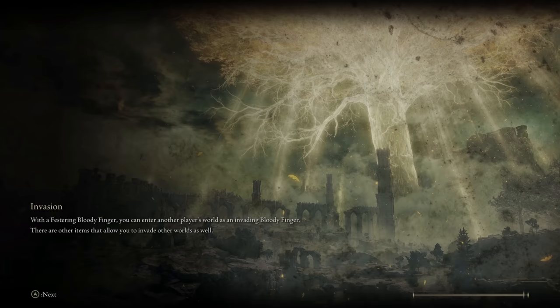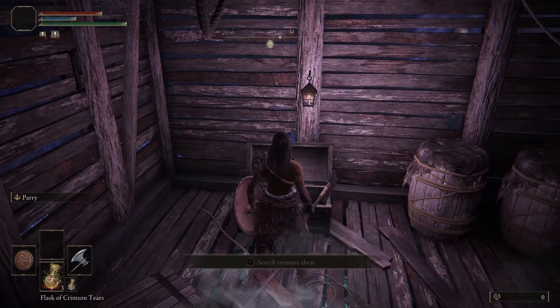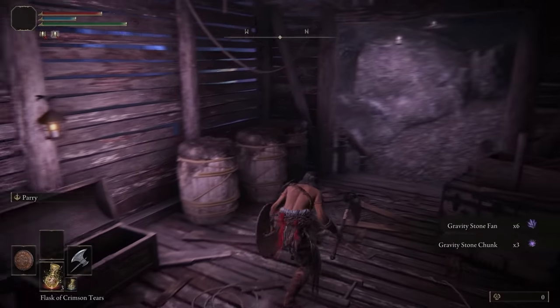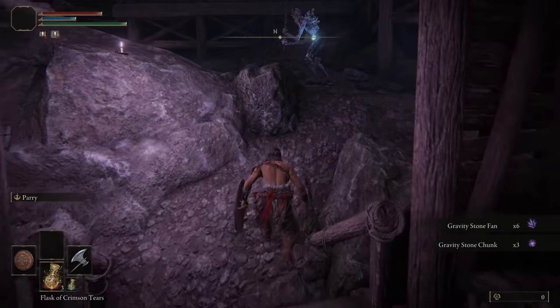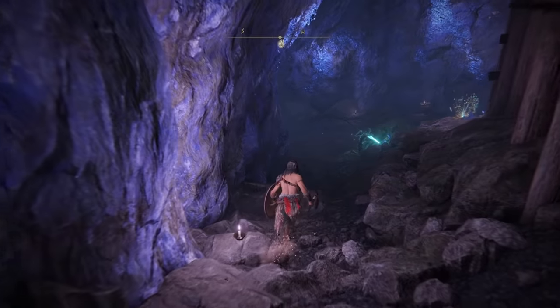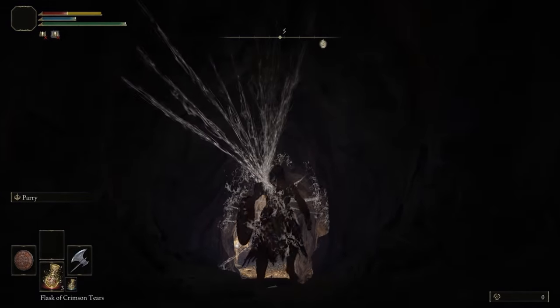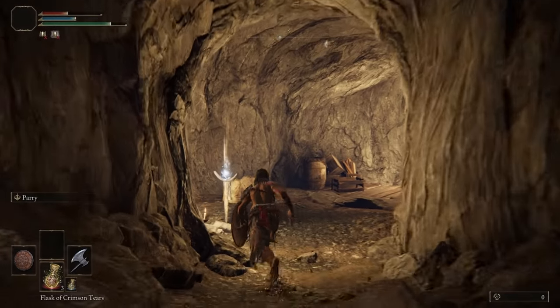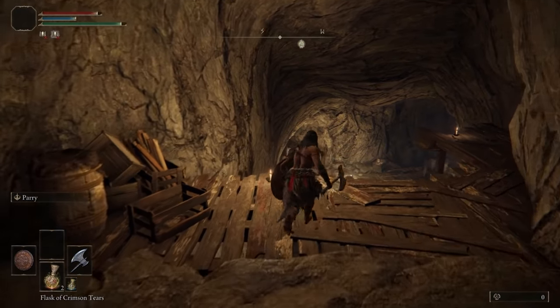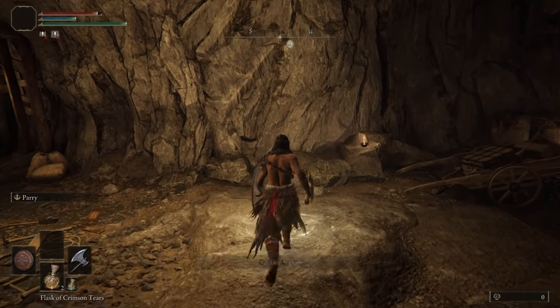Wait for it to load and you're going to be teleported to a very high level area where the mobs can pretty much one-shot you. Go ahead and crouch, hang right, and go down these mines. Start running - and there we go. That's a lost grace camp, take that.